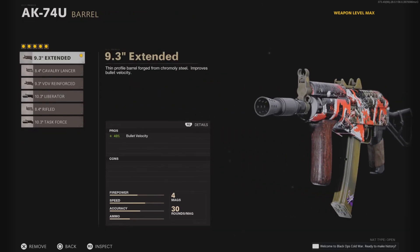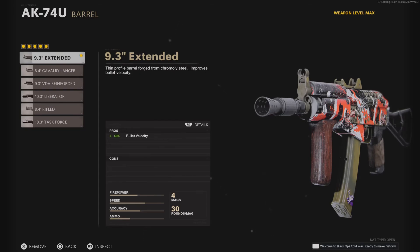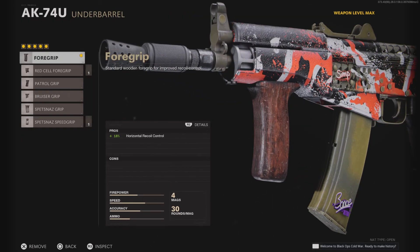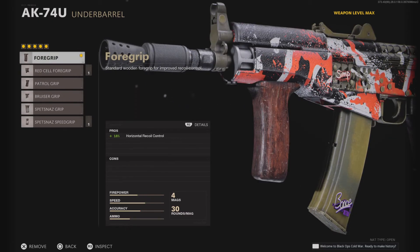Next, we got the extended barrel. The pros run the extended barrel because the other barrels actually hurt their movement speeds, and as an SMG you just do not want that. Next, we got the foregrip. These other grips, like the Spetsnaz grip that people use on different guns, hurt their movement speeds. So they run the foregrip, which actually helps with horizontal recoil control a lot.